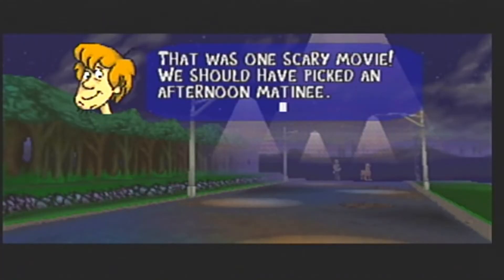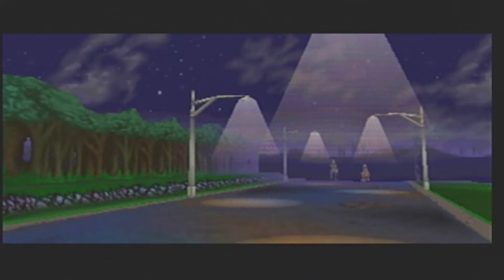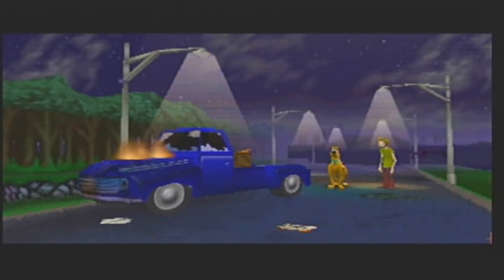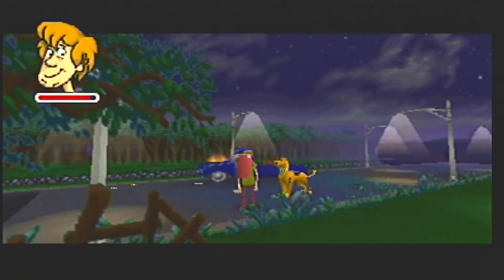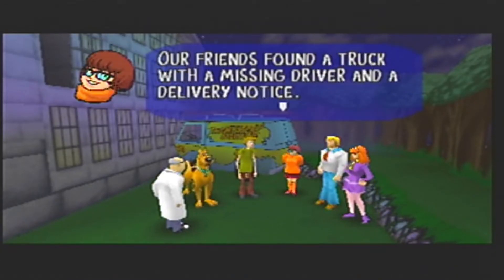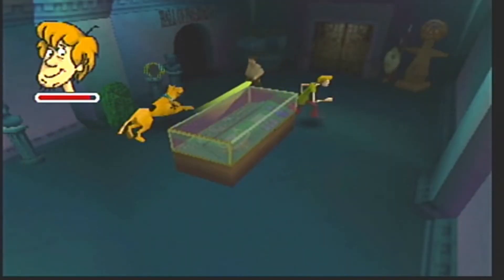Next up we have Scooby-Doo Classic Creep Capers. Scooby-Doo was developed by Terroglyph Interactive Studios and published by THQ, releasing for the N64 in 2000. Scooby-Doo is obviously based off the cartoon with the same name. You basically play an episode of the cartoon — running around picking up items and finding clues. The characters don't talk at all; instead, you have to read what they're saying. You get minimal sounds from Scooby from time to time.